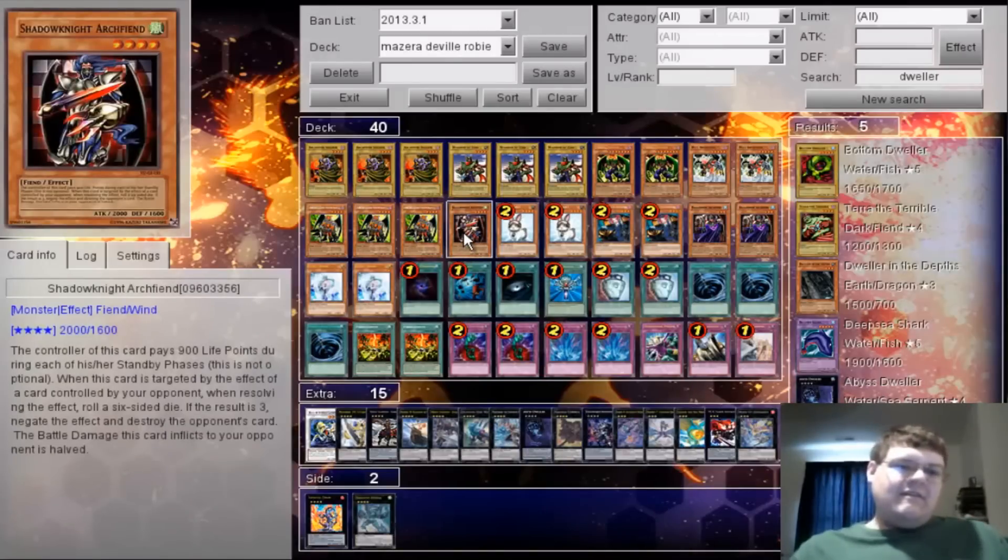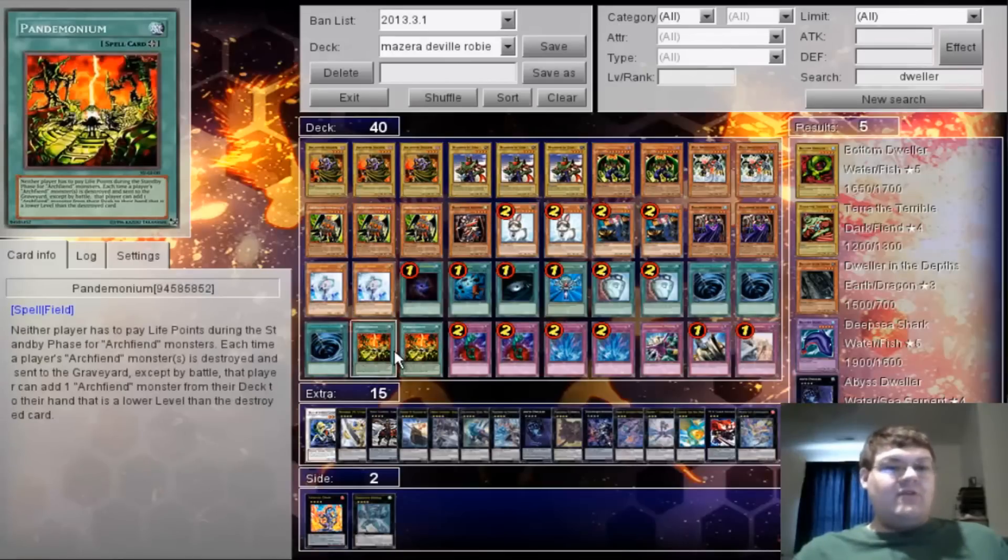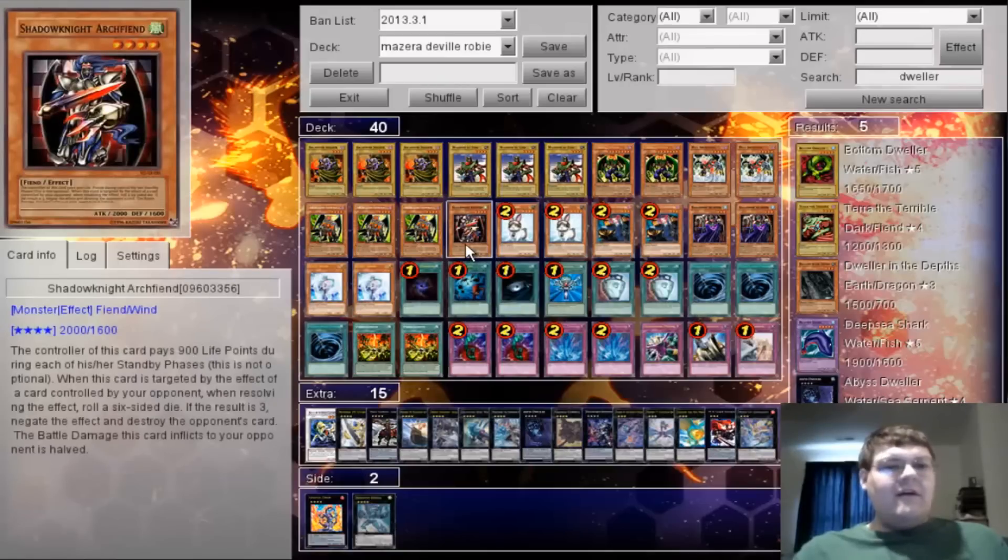I hate Shadow Knight so much — that's why we sigh when we see it. Unfortunately it takes a cost to play it and you're gonna have to bring a dice because this card does some dumb things. If you roll a dice when it's targeted and you roll a three, you negate and destroy the opponent's card — it's got a one in six chance of not nuking itself. It's a 2000 attack monster under Pandemonium that lets you search for more of your Archfiends that are lower level. So it was good in theory — it's a good one-of.